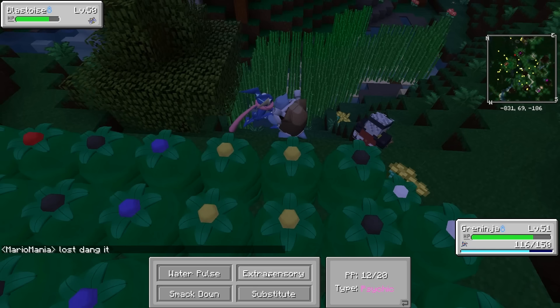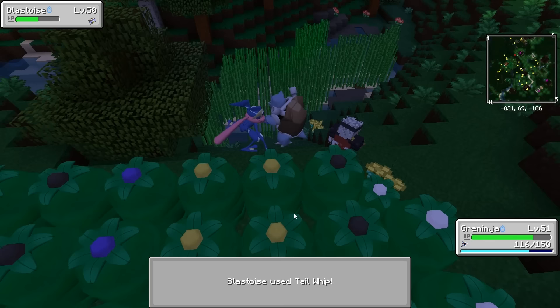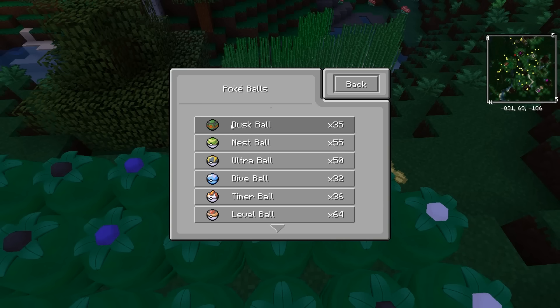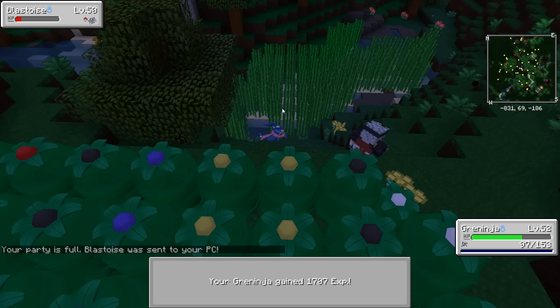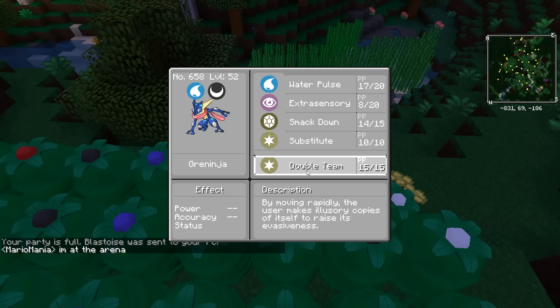Just do a little bit of damage every time. He protected himself again — that's going to get annoying. He's got really high defense apparently. He's about half health. We'll stop there, that was a critical hit. Used Water Gun — it's not going to be effective. Let's go for a Dusk Ball now, 3.5 times catch rate at nighttime.